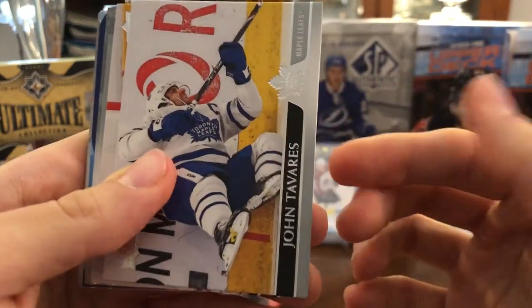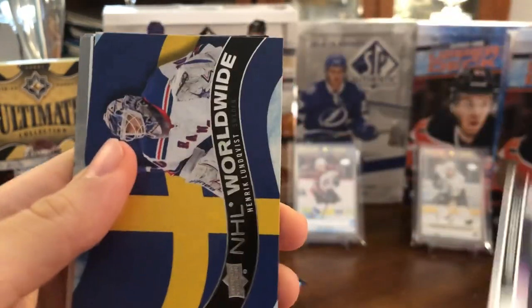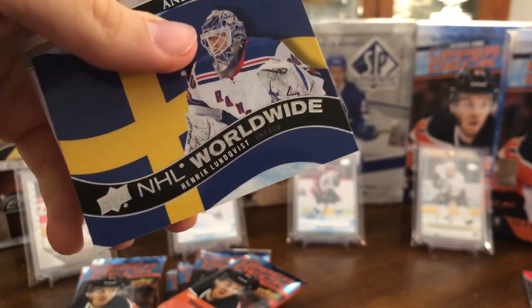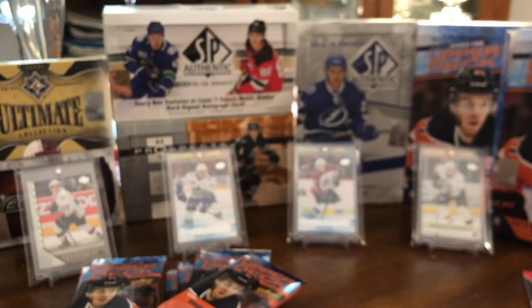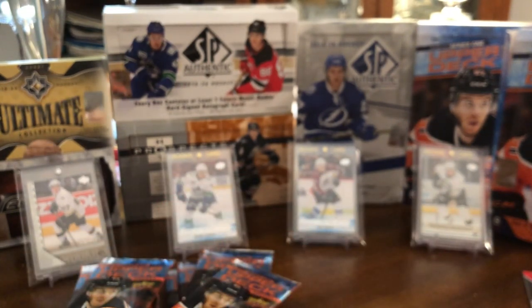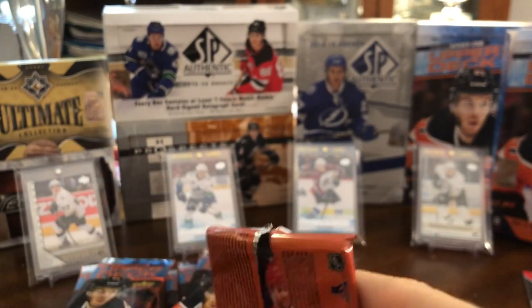Something is in here. John Tavares, John Gibson, David Perron, Mark Scheifele, and one of those NHL Worldwide of Henrik Lundqvist — Sweden — still in his Rangers uniform though. Anders Lee, Alexander Wennberg, and Martin Necas. I guess that's one of those cards that will probably be updated for the SPA base set upper deck update when that comes out, probably next year as always.